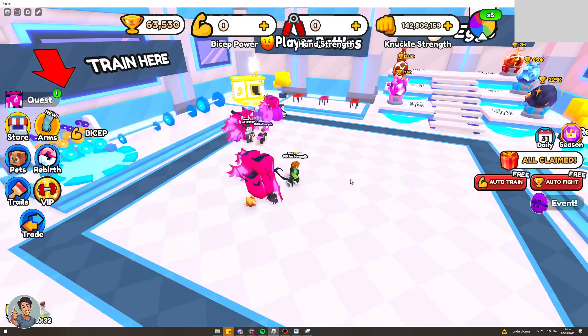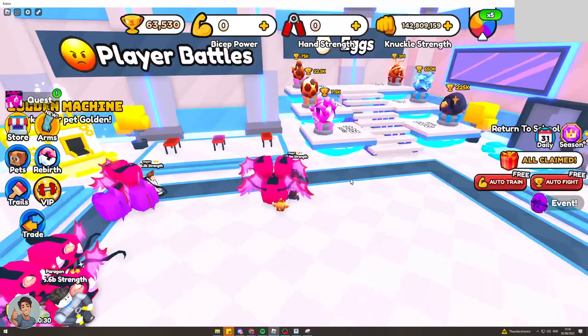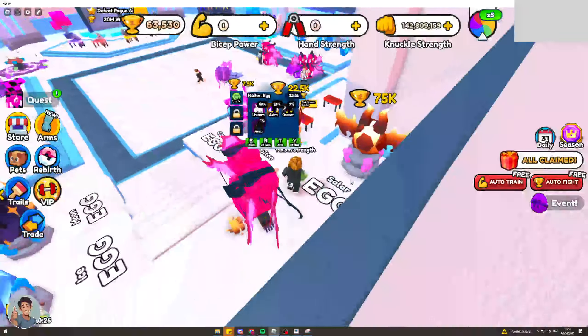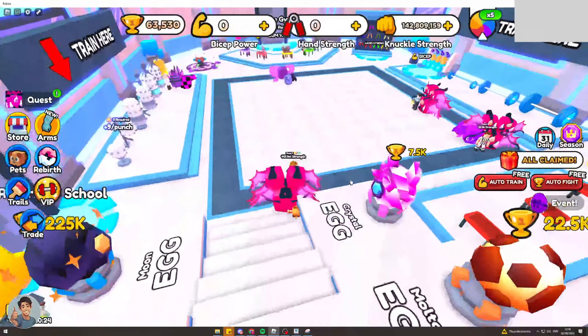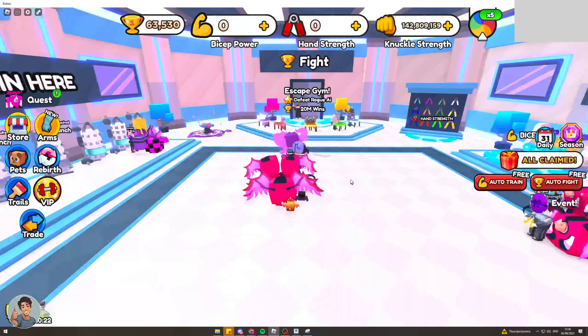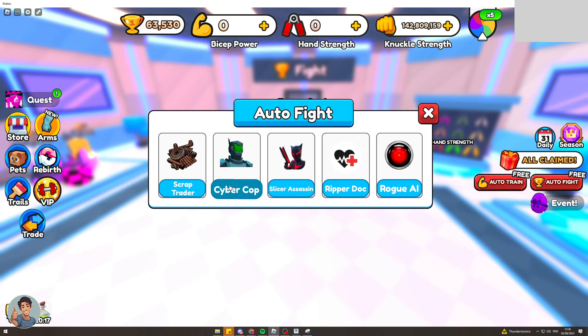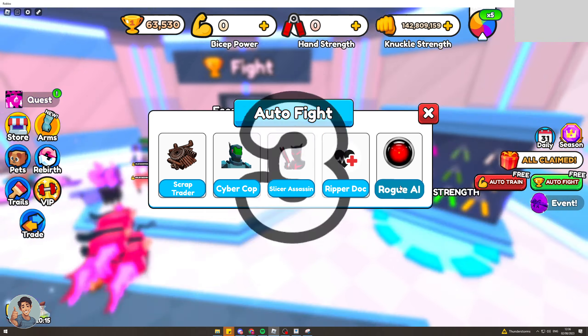In today's video I'm going to teach you how to fix the auto fight glitch in Arm Wrestling Simulator. A lot of you may have actually got this glitch yourself. Basically what happens is once you try to auto fight — if you press this here and pick like Cyber Cop or something — it might go to the wrong one.